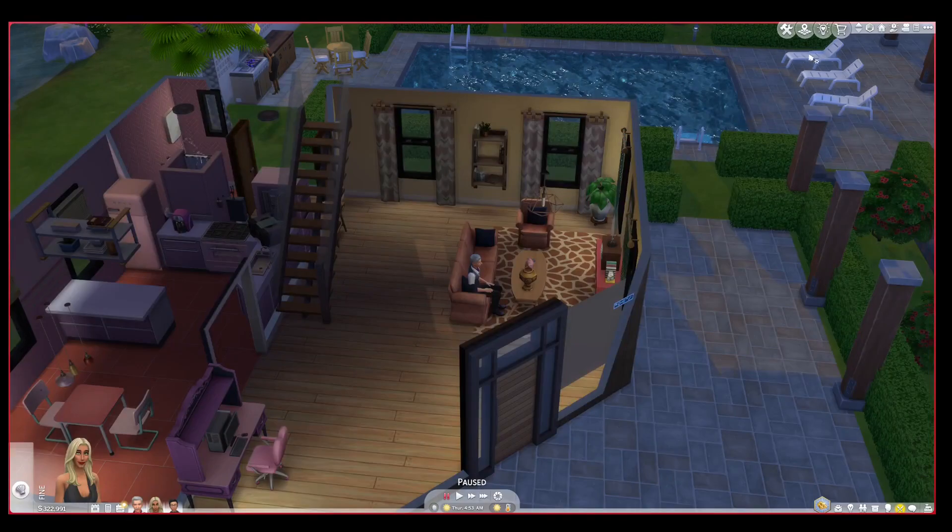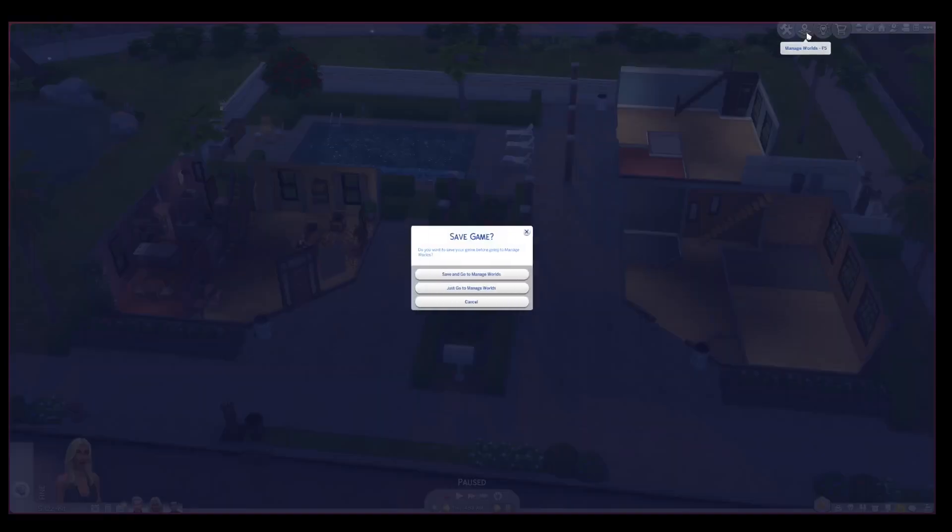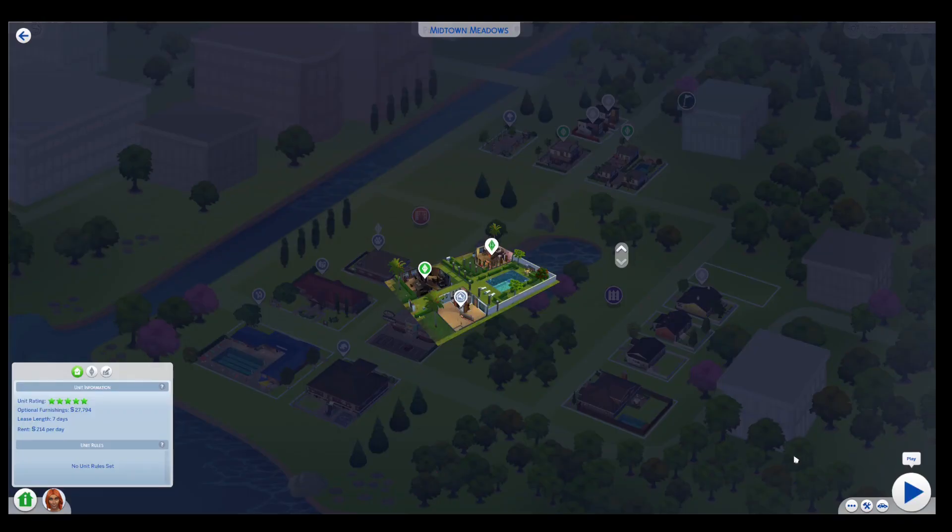Let's move on to the Calientes, which is just Nina Caliente. This is Nina Caliente, who is Dina's twin sister. She lives on her own. This used to be Don Lafario's condo — it's also a rental lot, so they live right next door.